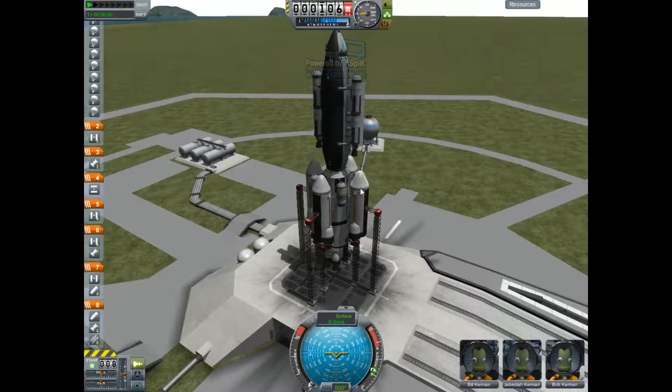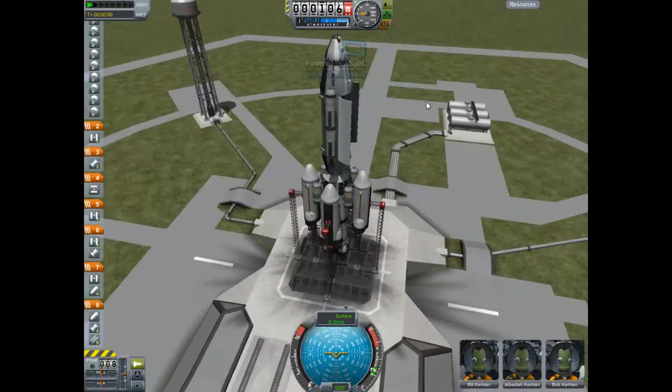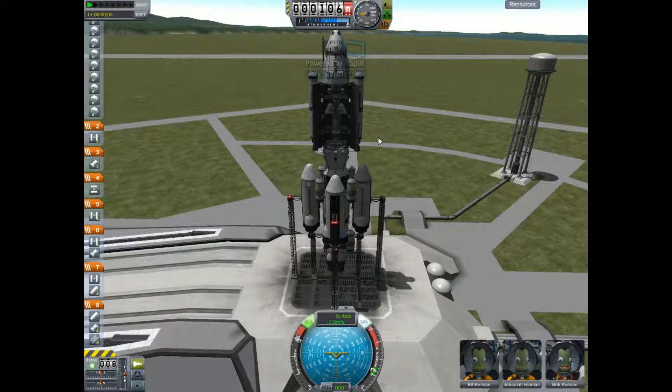Let's go ahead and hit L — see what happens. Nothing. We don't use L for landing gear anymore. Orbit map, docking... I know there was a button. There's lights — I forgot to put lights on here. Hopefully I won't need them in space. It's just a test anyway. If we can get that satellite in space, it would be all the better.